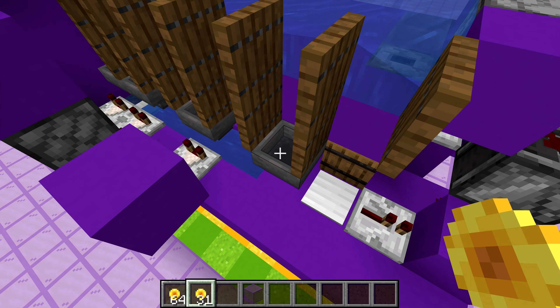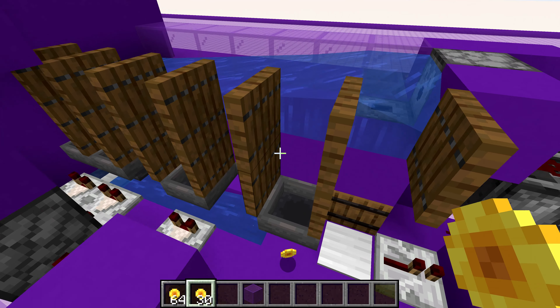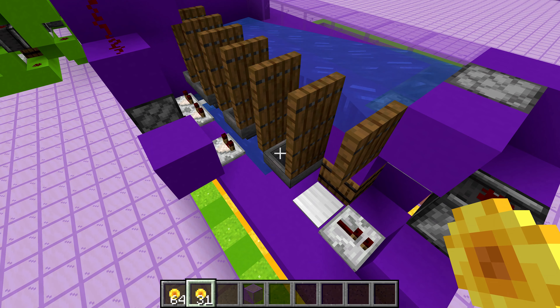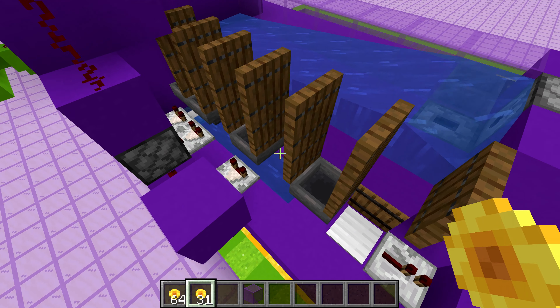This one right here is nothing. You can see it's just a hopper with no comparator coming out of it. If I drop a token in, it just feeds into this barrel — you can see we got one in here now — and it just collects it, but it doesn't give any type of effect to the player.